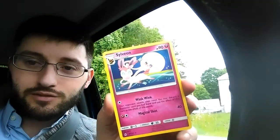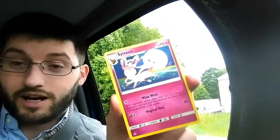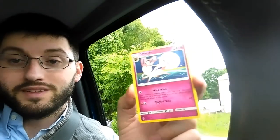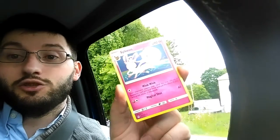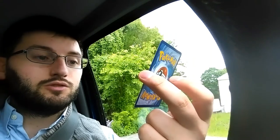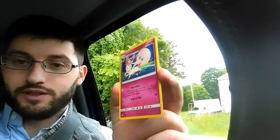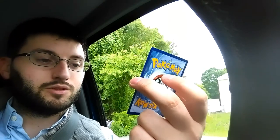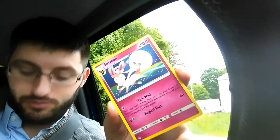Our rare is Sylveon! Wink, wink — I'm starting to troll you, that's what that means, right? If your opponent reveals their hand, you may discard a Supporter card you find there, and use the effect of that card as the effect of this attack. That's craziness, right? You may discard a Supporter you find there — but if you discard the Supporter, you have to use the effect. I think that's what it says.